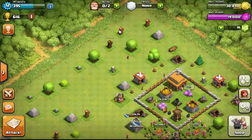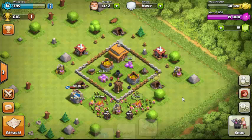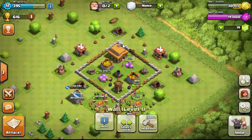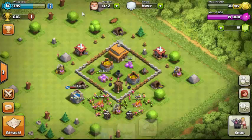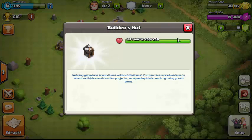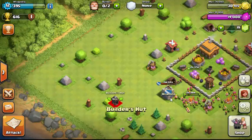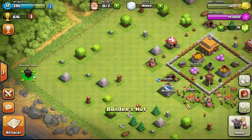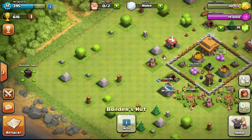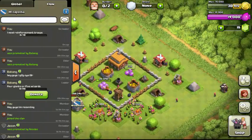Obstacles like rocks, trees, and trunks are natural things that give gold when cleared. Builder huts contain builders who construct and upgrade things for you. The number of builder huts determines how many things can be built simultaneously. Extra builder huts are bought with the premium currency — gems — which you can get from clearing obstacles or from gem boxes.